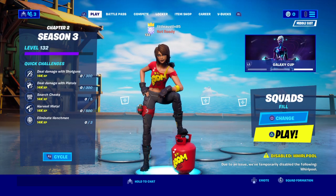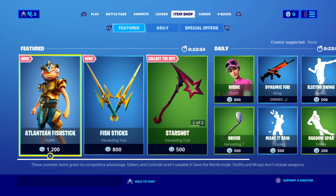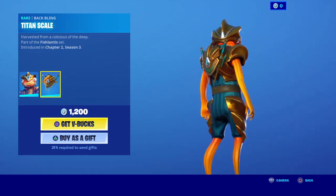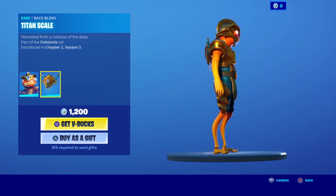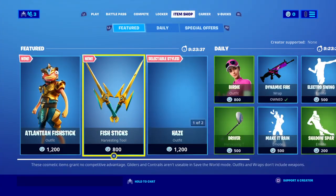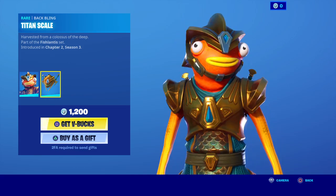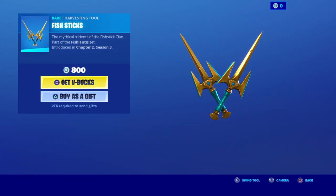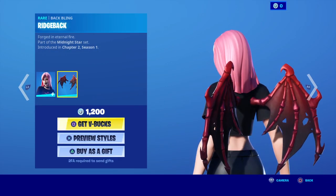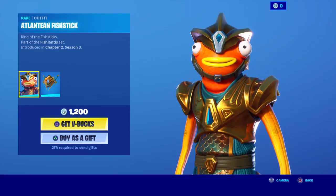Guys, welcome back to another video — if you can like and subscribe that'll be nice. Let's see what's inside. Are you serious? I thought this would be a silver Fish Stick — no, look at his legs! He actually looks really good. The names are Atlantis Fish Stick and Titan Scale, so if I'm saying names wrong — Fish Sticks, I don't think they are sticks. Oh, they are Haze, and they're right back. Honestly I prefer Haze over Atlantis Fish Stick.